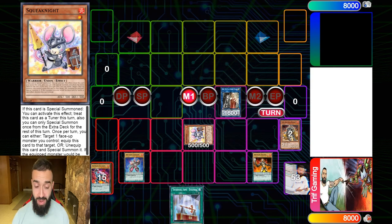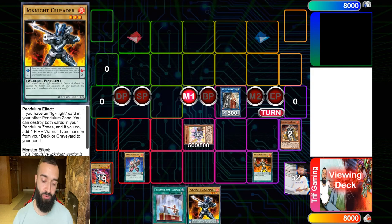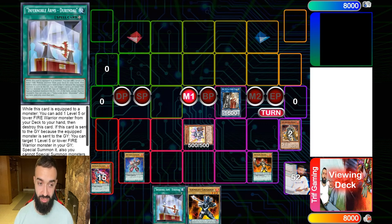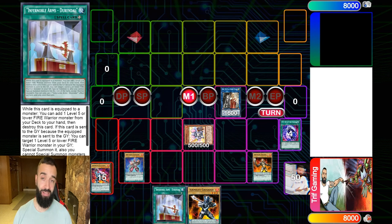Number one — no one negates the first effect of Isolde. So if you never used your pendulum summon, you now have an extra Ignite Crusader in hand, which is half an extender. You draw into your combo at once. If you draw ignite playing 37 ignites, you can also play the Rendo searches in ignite. Ignites are just too good — it's the best follow-up right now.